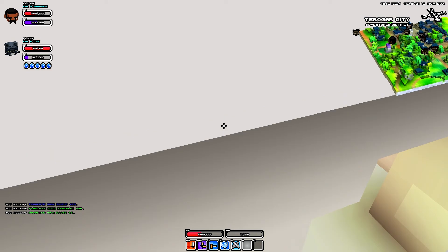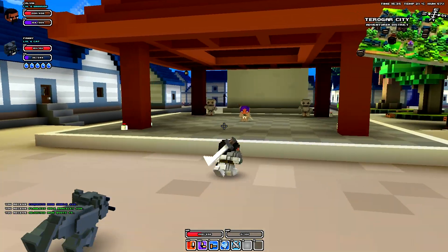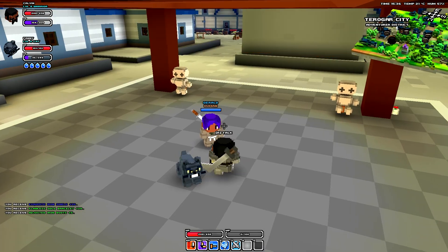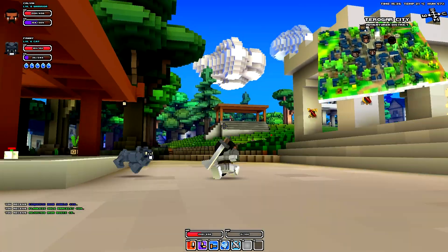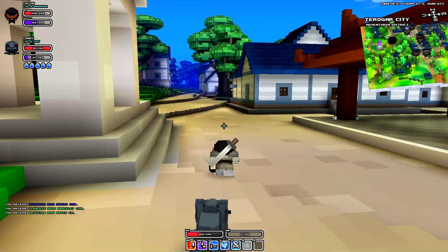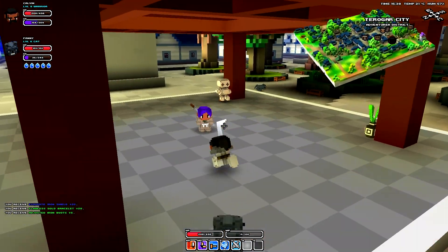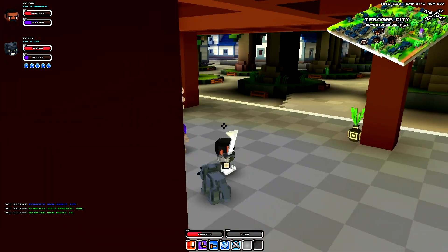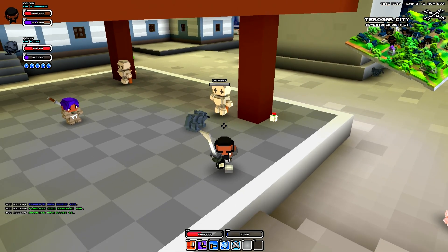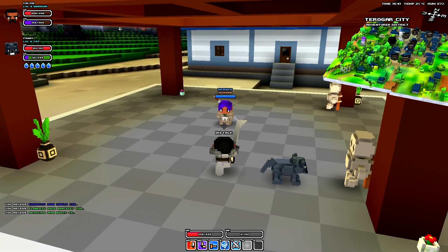The class trainers are all situated in different areas near the training dummies. They can be identified by what's on their back — the big sword on the back is for a warrior, another trainer is for a rogue, the guy with the crossbow is for a ranger, and the one with the wand is for the mage. The actual dummies don't really do much — I guess you could practice on them, but they're not that amazing.